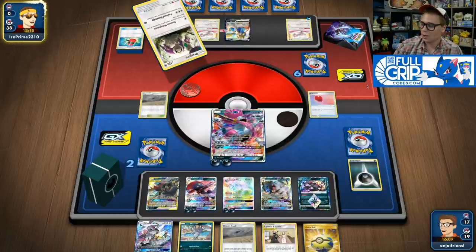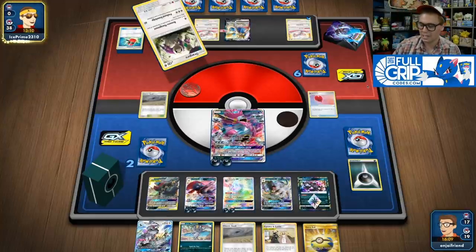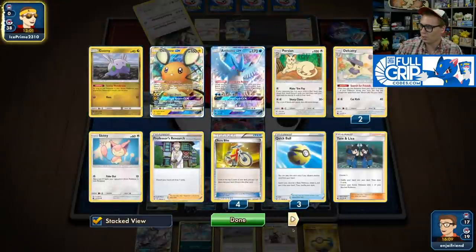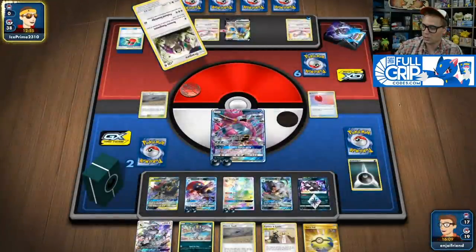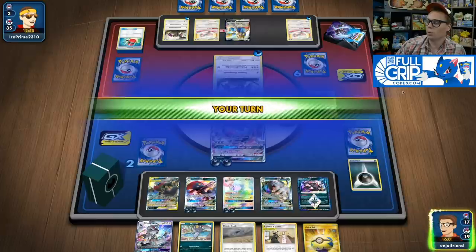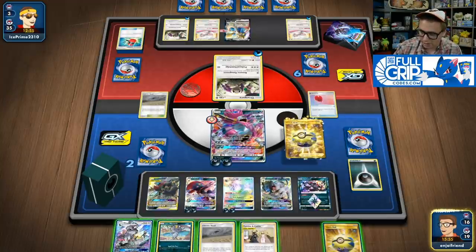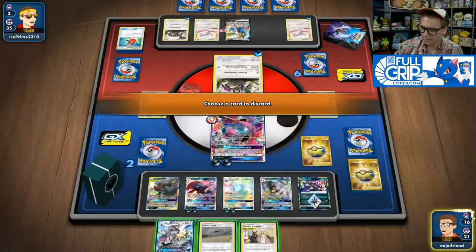I've got Chaotic Swell in play and I've cut off their access to Faba. I can just Devilish Hands GX the Articuno — move all the energy from my bench up to Hoopa GX and get the win. Even if they hit the Crushing Hammer, we still have just enough energy to pull this off. They remove an energy from Hoopa, but Swell is going to do its job. Sure enough, my opponent is just going to Resource Management and they don't get Skitty down this turn — I think we're in the clear. Still haven't used my GX attack.